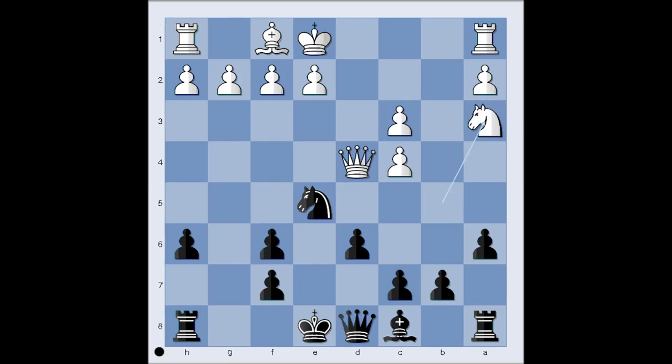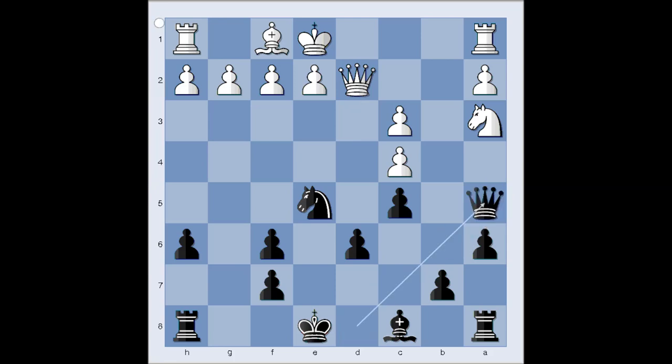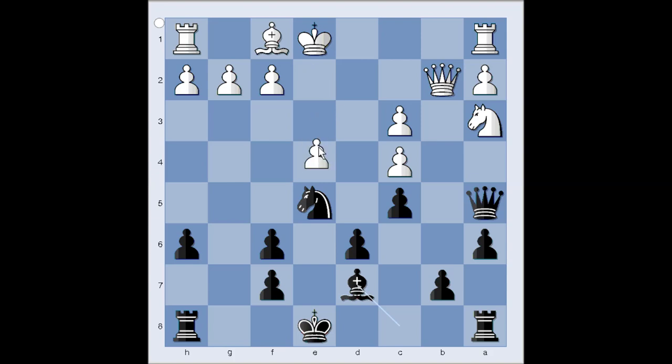So black had to capture with pawn. Knight to a3, c5, attacking the queen. Queen to d2, queen to a5, attacking the knight on a3. Queen to b2, defending. Bishop to d7, e4, bishop to c6, attacking the pawn on e4, and white played f3, defending the pawn.